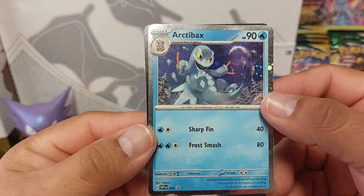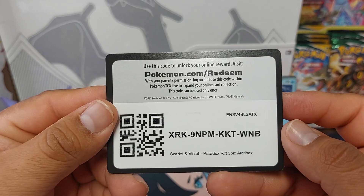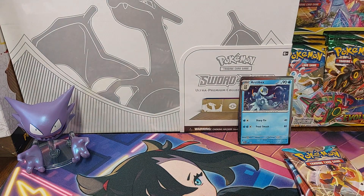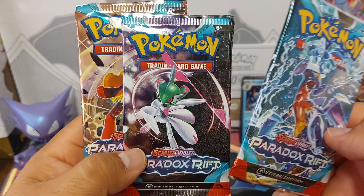Arc the backs promo — cool card. In our three packs, I'm gonna look at Garchomp over here.